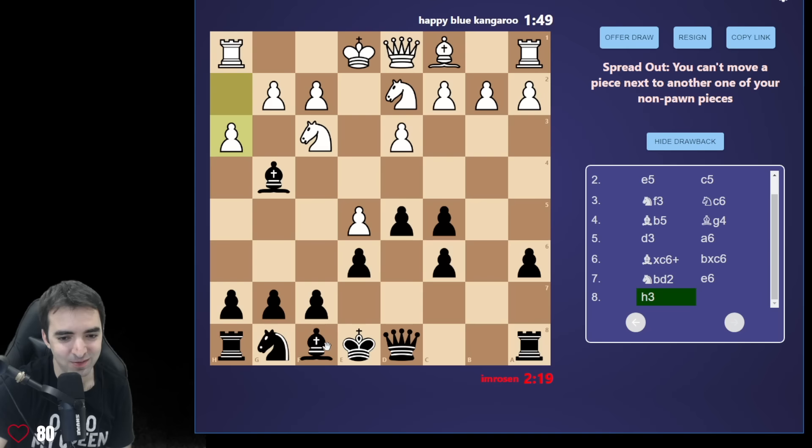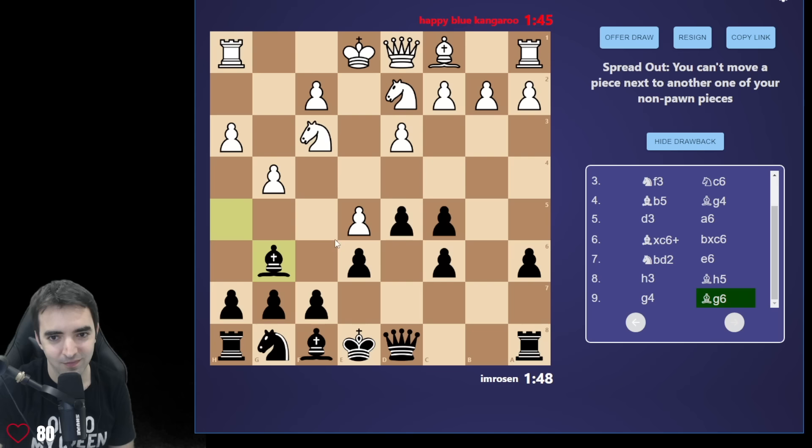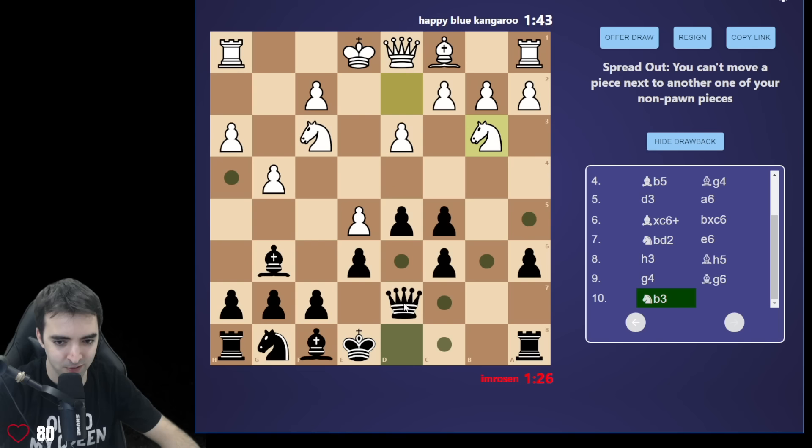Playing e6, but I'm not actually preparing bishop e7. If I get to chase back I can't even develop the knight. The crazy thing is: if I take and white takes and I play this and white takes, I can't take back and I'm just losing. So I'll avoid that possibility in case my opponent is sniping. I'm wondering — when it says 'next to,' does that include one square diagonally? Let's actually test it: can I play queen here? I can't. So that does include diagonal — it's not just adjacent.